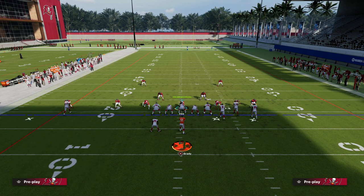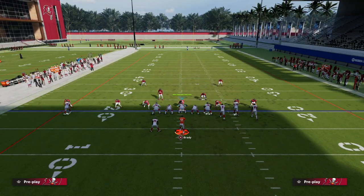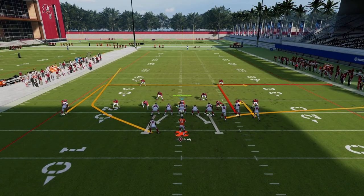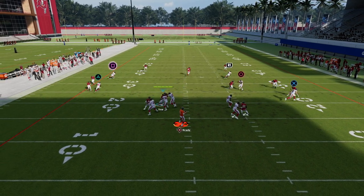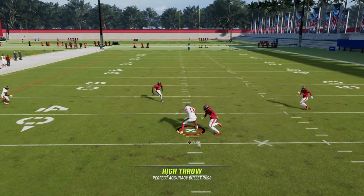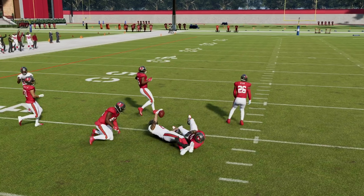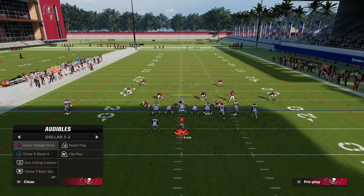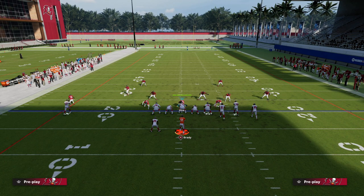If they have a double flat on both sides — which is very likely — I'll show you what that looks like: they're going to have a double flat on both sides. Now the whole middle of the field is open, and the benefit of this is that our dig route should be wide open over the middle. I love to high-point and aggressive catch that. That is a great way to attack the cover two, which is the most underneath zone in the game.